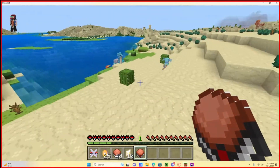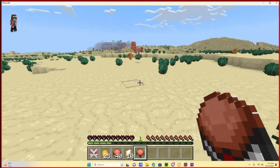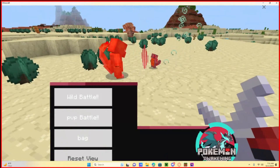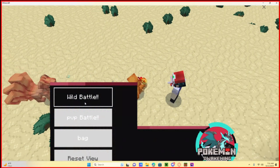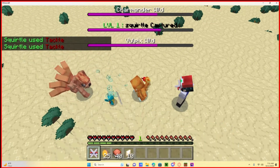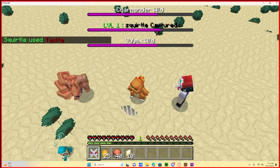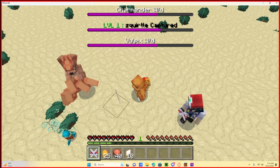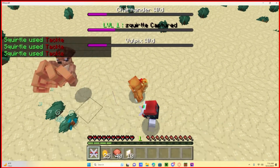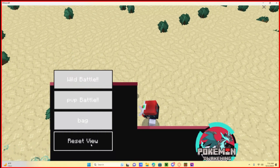Now we can go and battle Pokémon. Go Squirtle! Hit your battle menu on the ground and hit Wild Battle. Now you can start using your attacks — like Tackle. After you select your move, they will do their moves too. Your health up there gets damaged when they hit you. Use Tackle again — take them down, Squirtle!